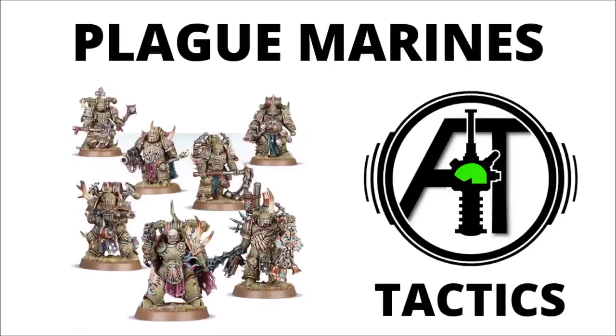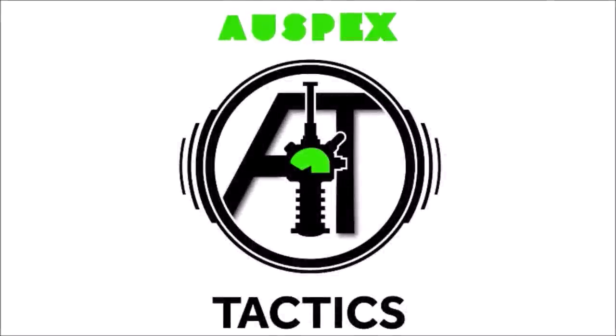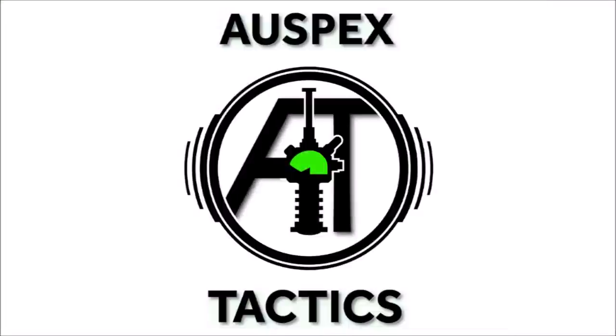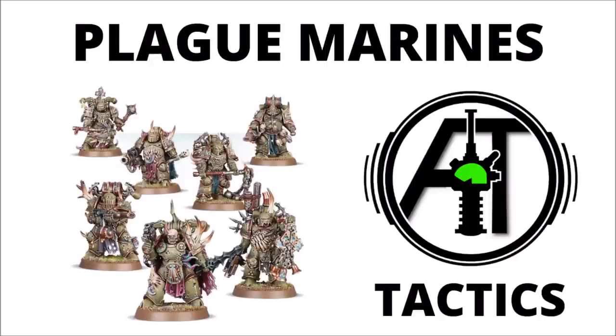Hello and welcome back to Warpets Tactics, where today we're kicking off our series on the Death Guard with a datasheet overview of the Plague Marines and a bunch of tactics on their combos and synergy. In the video we'll look at their datasheet and wargear options, all their character supports, stratagems and other synergies in game, and some ideas and thoughts for using them on the tabletop. I think the Plague Marines are a unit that have got a lot stronger in this edition. Their disgusting resilience and ability to hang on to objectives really is very valued and they're a pretty excellent troop's choice for a very strong army.